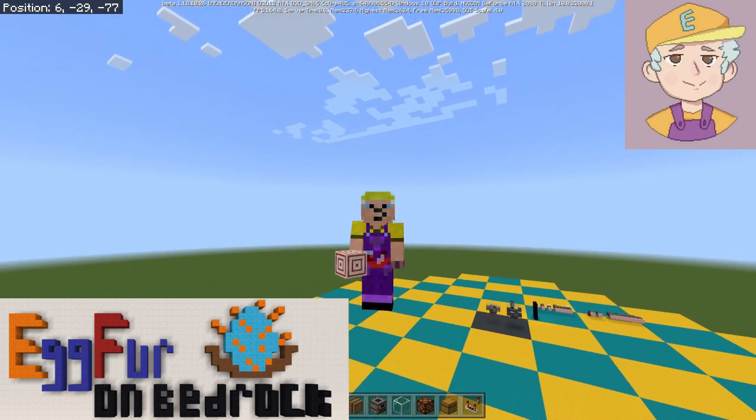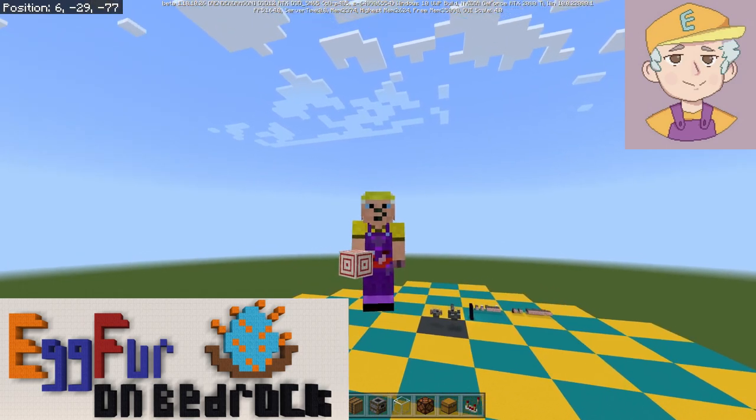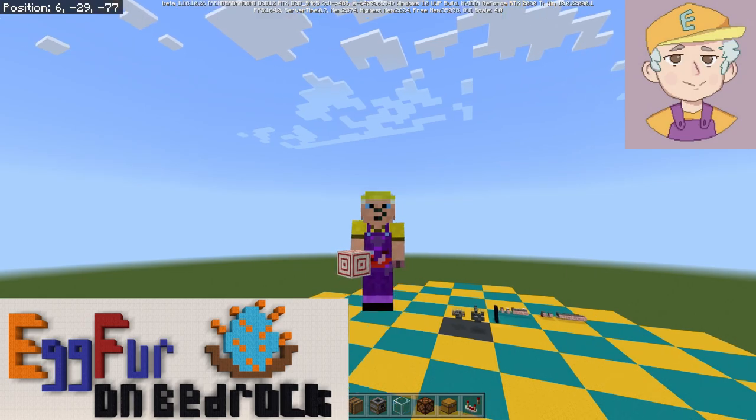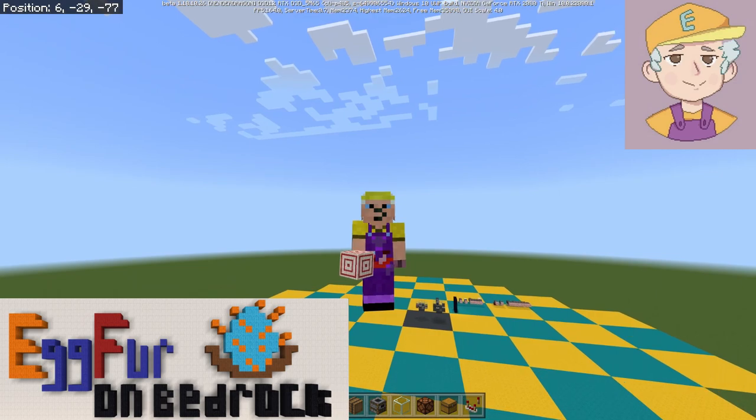Well, a couple of reasons. One is that you could use it, for example, to detect when a player has entered a particular area and make something happen - maybe you want a firework display. For me, on the more technical side, I care about making sure that farms and contraptions carry on working, and often they can break when a player reloads or re-logs into the game whilst they're running. So this is potentially a way that we can fix that.